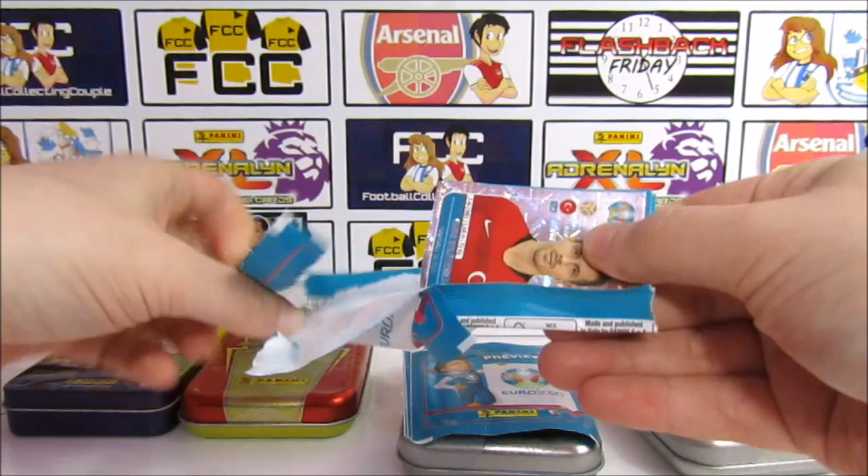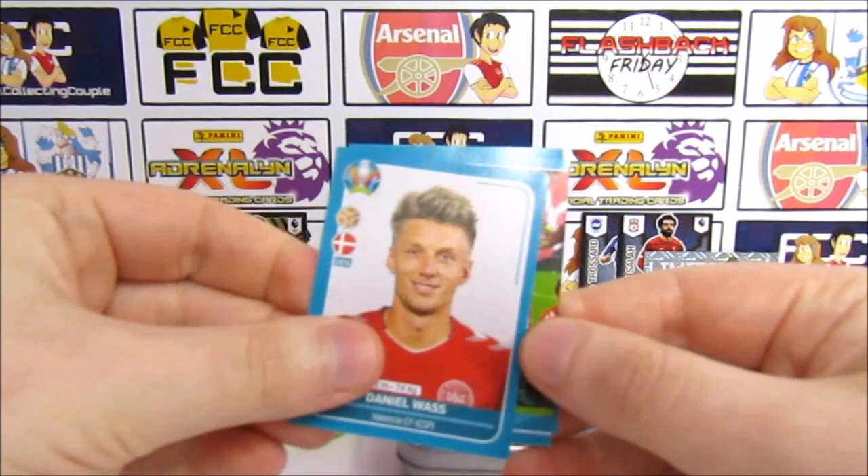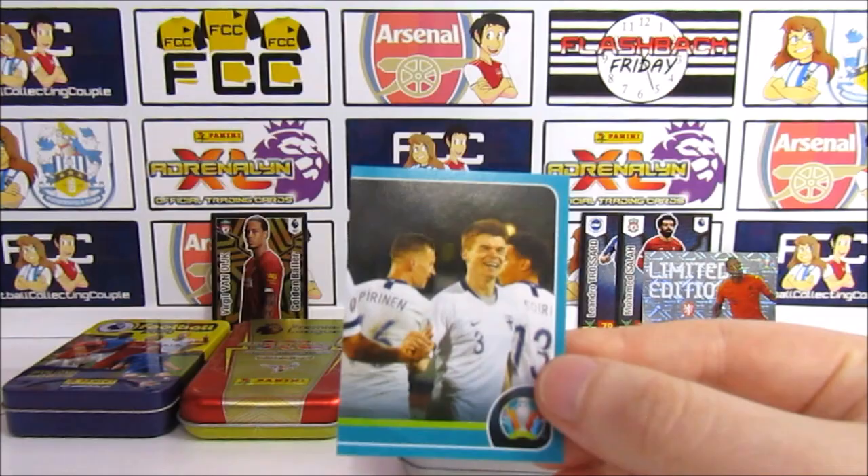We have an Emre — that's our first shiny! Mutondo, Waz, half the Denmark team, and half the Finland team.